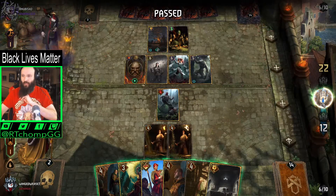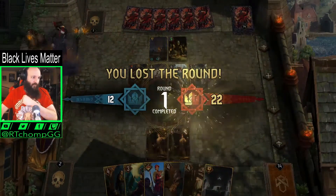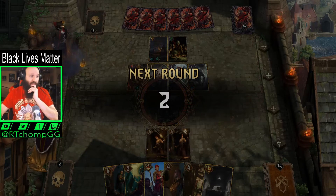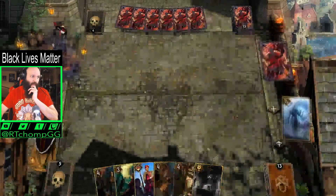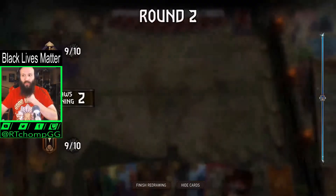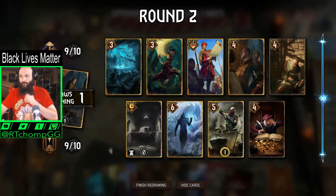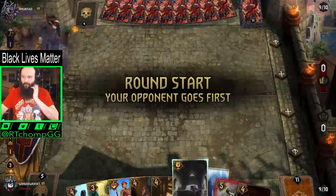We're obviously going to pass — we're not expending more resources this round. I just saw in chat: 'here comes a discard package.' Oh, we didn't get too many this round. Is there a true discard build — like a Madness build for old Magic players — in Gwent? We did find Savola, I was about to say.